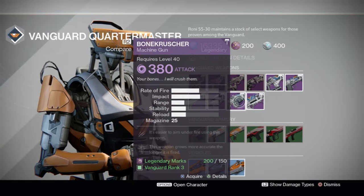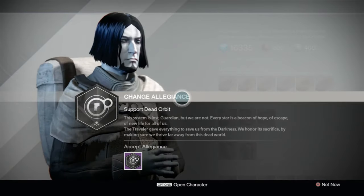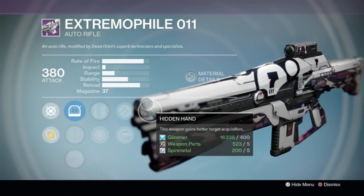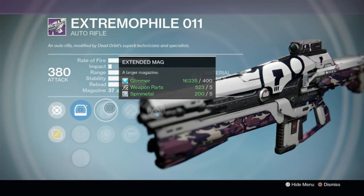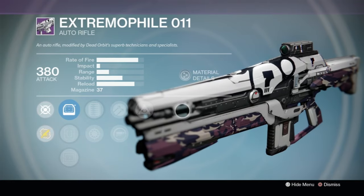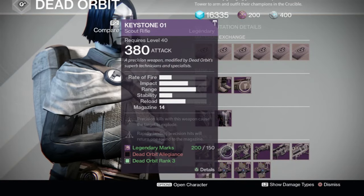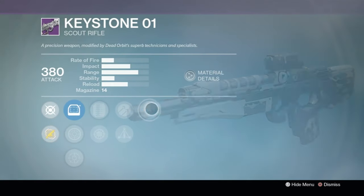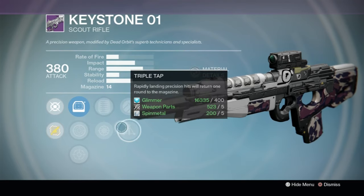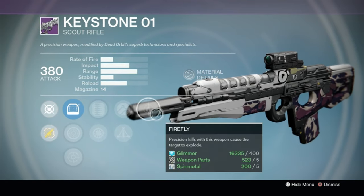Those quartermasters have so many guns to go through. Moving to Dead Orbit — we can't pledge allegiance just yet. The Extremophile comes in with Hidden Hand, but we don't gain additional stability. My version with Counterbalance and Rodeo is amazing — this isn't that version. The Keystone scout rifle has low fire rate, high impact, and Firefly — but why couldn't it have a little bit of stability? Even Zen Moment would've worked. So close.